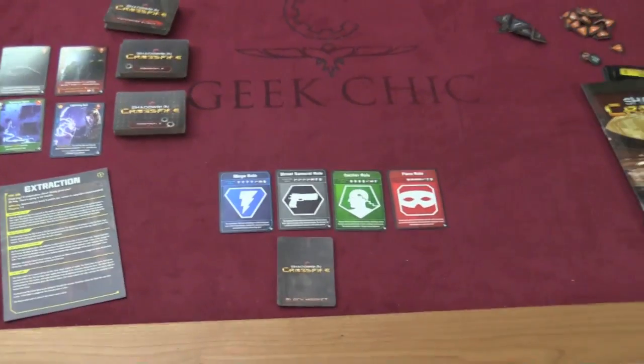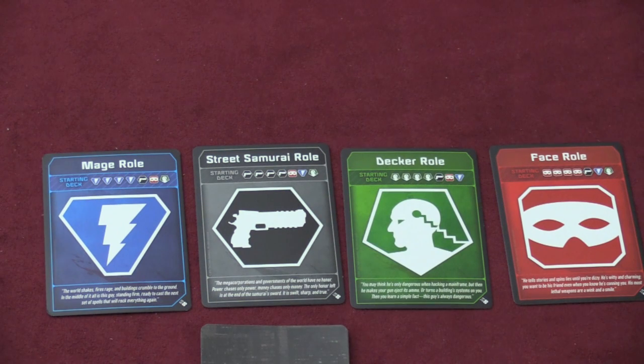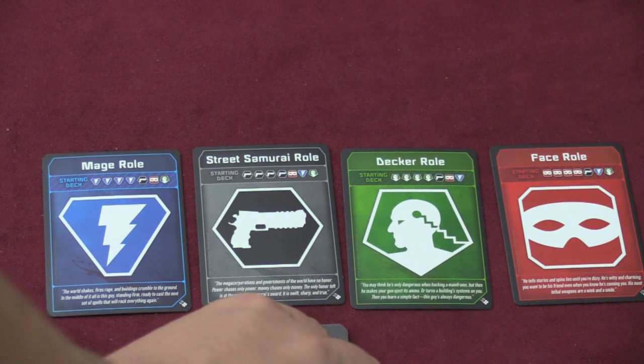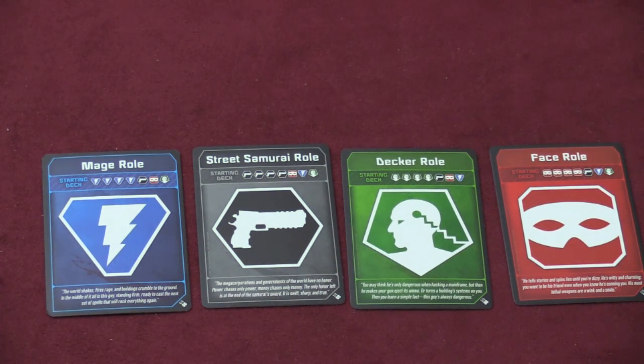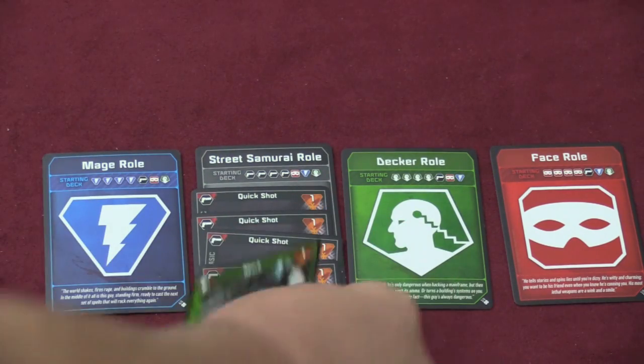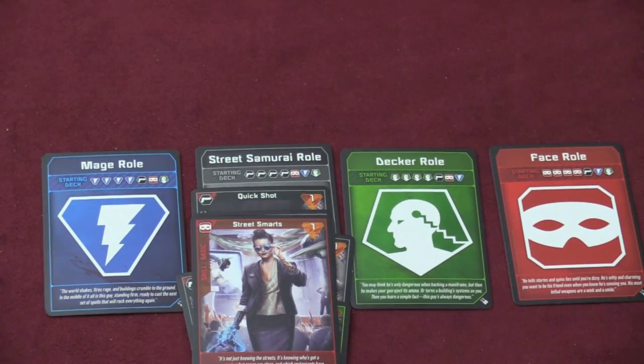You will also pick one role. Each character in the game will pick a role. There's a mage role, street samurai, decker role, and the face role. Let's say I pick the street samurai role. That means my starting deck, as shown at the top of the card, is going to be four quick shots, a mask, a mana, and a street smart. So that's my starting deck.